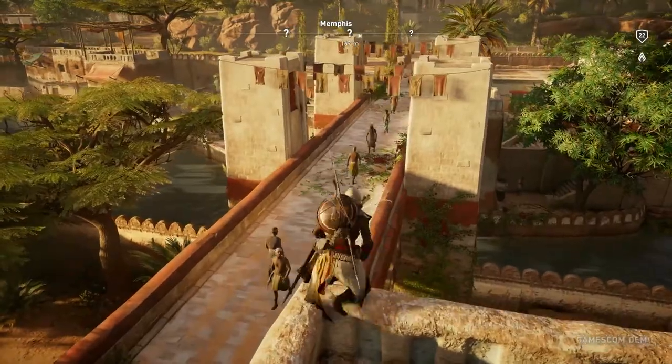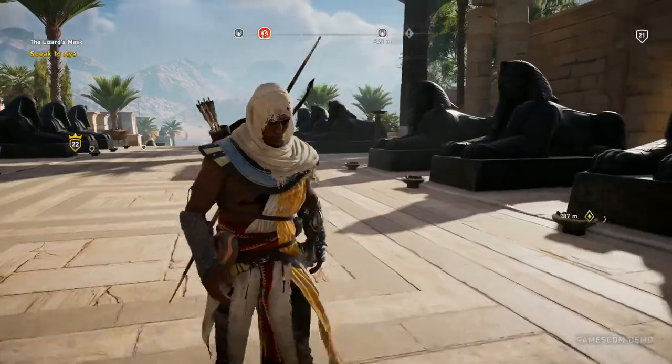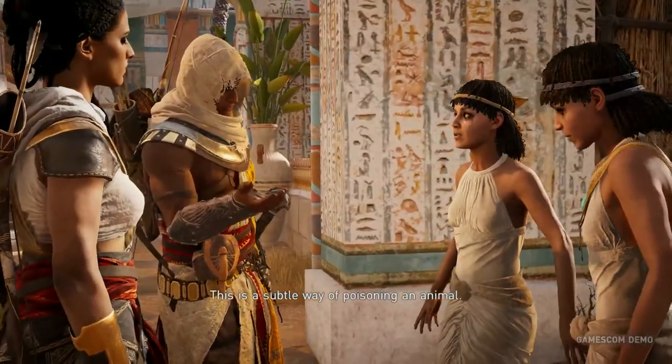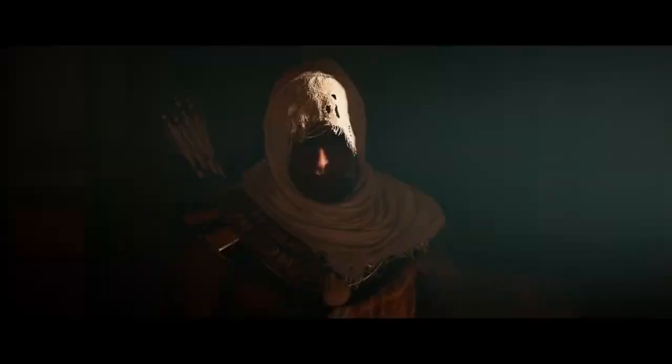Bayek's quest isn't just about exploring ancient Egypt, defying the Ptolemies, or even fighting the masked agents of the Order of the Ancients. It's about finding a new place in a world whose changing traditions have made him obsolete — a quest that will lead, eventually, to the founding of what we now know as the Assassin Brotherhood. From the start, we know that Assassins are fictive characters, but history is our playground and we like to play with it. Bayek, within that environment, even though he's fictive and interacts with real people, we try to make it believable — rooting him into the realm of Egypt.